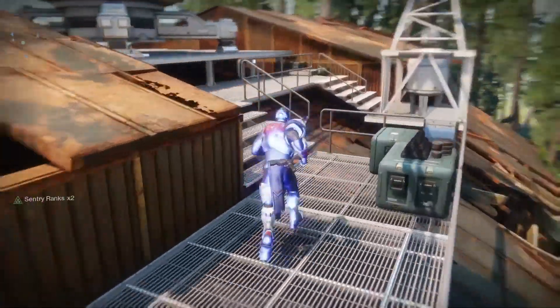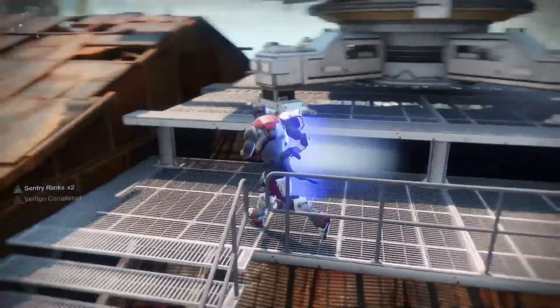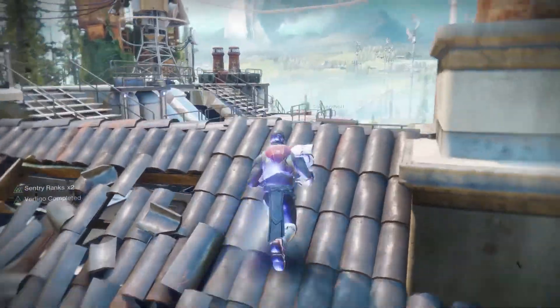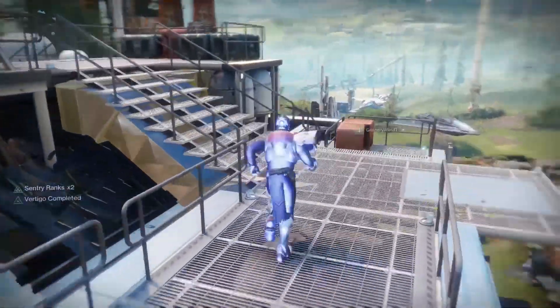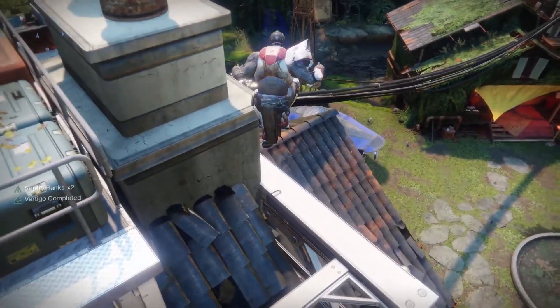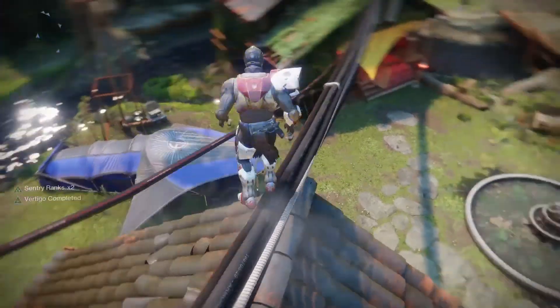You will know when you did it completely when your character randomly turns blue and the left-hand side of your screen says 'Sentry rank x2' and 'Vertigo completed.' Now the next step you want to do — since your character is blue, he will be jumping higher and moving faster — is go to the other building where the Cryptarch is.